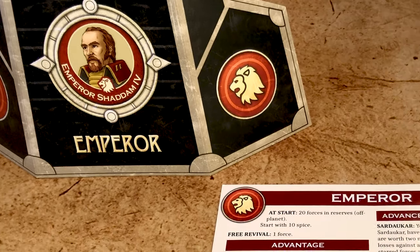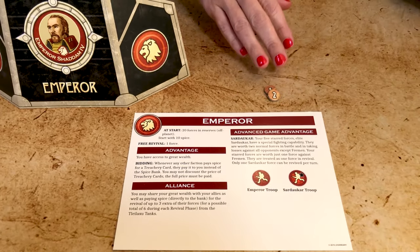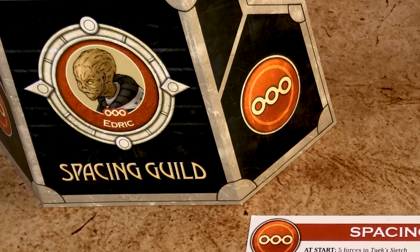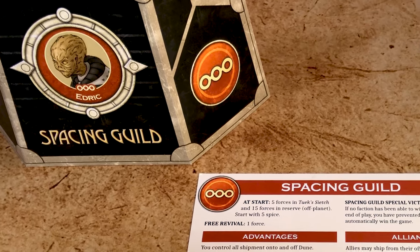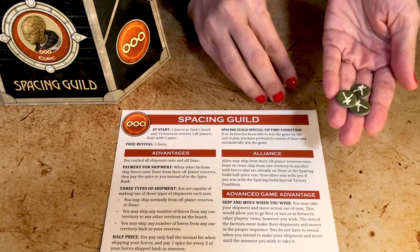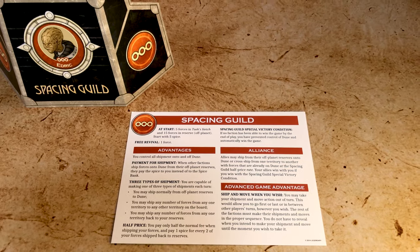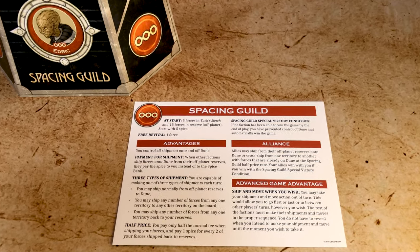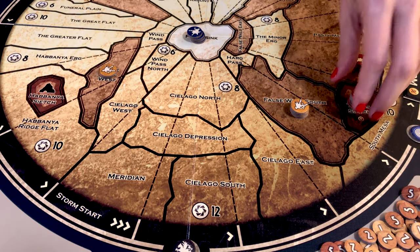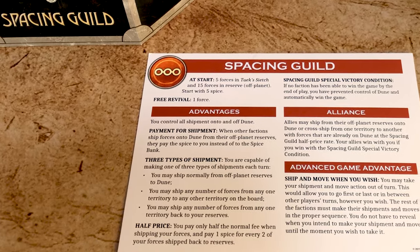The Emperor, led by his majesty the Padishah Emperor Shaddam IV, has access to great wealth and collects all spice paid during the bidding phase. The Spacing Guild, led by Stearman Edric, controls all shipment onto and off Dune. Whenever a faction ships forces from off-planet reserves, they pay the spice to the Guild, not the spice bank. In addition, the Guild is the only faction who can transport forces long distances across Dune, send forces back to their reserve, and only pays half price when shipping forces.